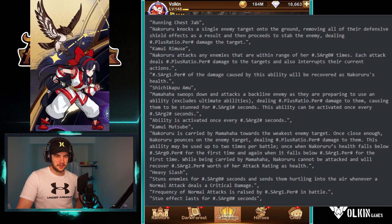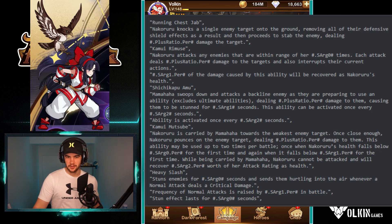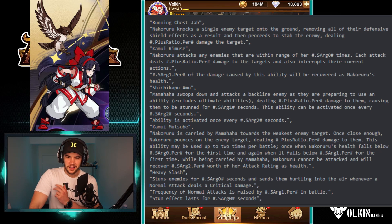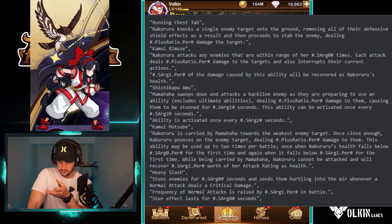So the abilities — first is Running Chest Jab, which is normally going to be the ultimate because it's the first skill listed. Nakaruru knocks a single enemy target into the ground, removing all their defensive shield effects, and then proceeds to stab the enemy, dealing damage to the target. Not too bad — you can manual play this to wait for a Brutus shield and then destroy him. It's also good against Lushis with shields. It'll be interesting to see how long they're knocked to the ground and disabled, but if it does decent damage, it's not too bad.